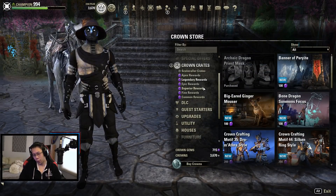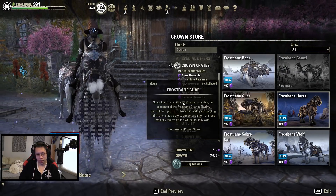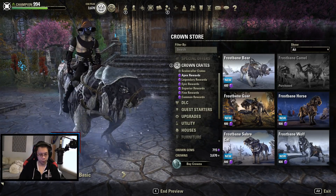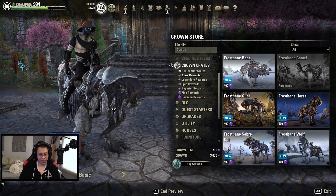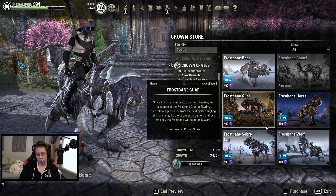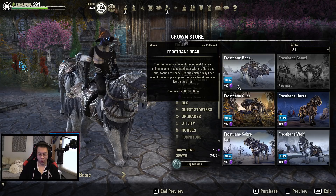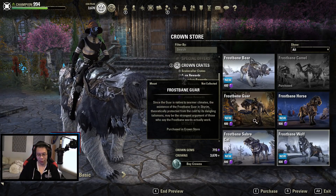We're ending the season with 715 crown gems. I don't really know what I want to buy — there's a horse that looks kind of interesting, the guar. I don't know, this doesn't look like a guar. I think the coolest thing is probably the saber cat or the bear — those fit the theme. Everything else kind of looks tacky.